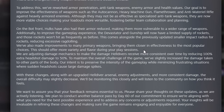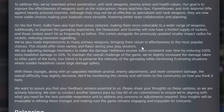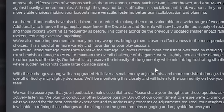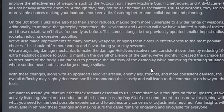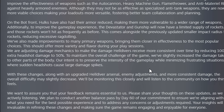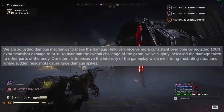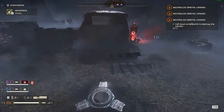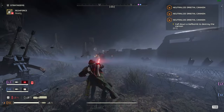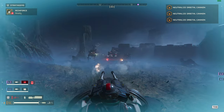We've also made improvements to many primary weapons, bringing them closer to the effectiveness of the most popular choices — this should offer more variety during your play sessions. Headshot damage is being reduced from 100% extra to 50% extra, with slightly increased damage to other body parts, preserving intensity while minimizing frustrating damage spikes. With all these changes, I'm leaning more into liking them than not — I am a loyalist of Arrowhead after all.